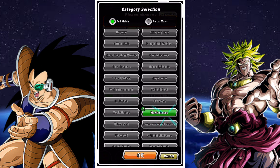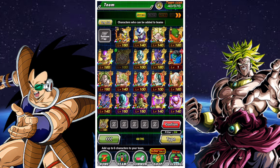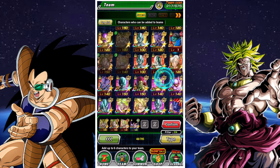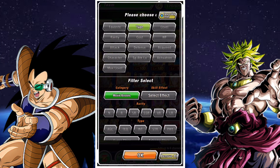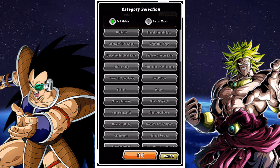Now for what I consider the optimal team: a Movie Bosses Full Power team led by Super Saiyan Broly from the Dragon Ball Super Broly movie, who leads the Movie Bosses and Full Power categories. It's very similar to the previous team, but you float out some units and keep a tighter roster. You want to keep ALA Strength Broly and definitely include Krillin, since he's viable under the Full Power category, which is very helpful.